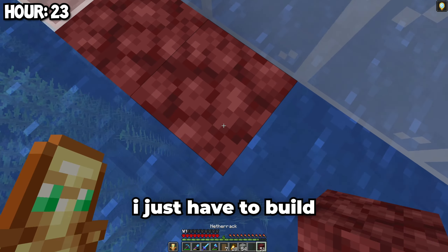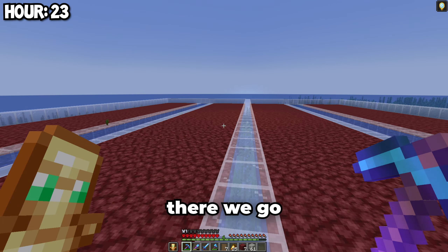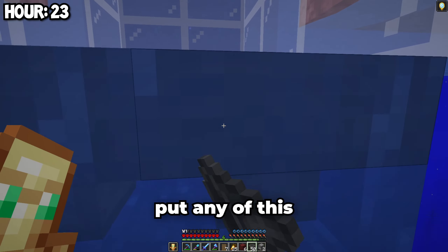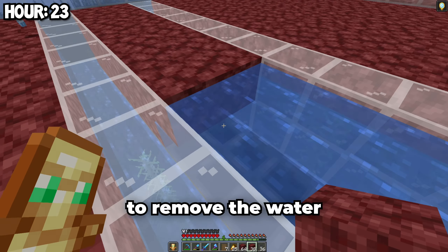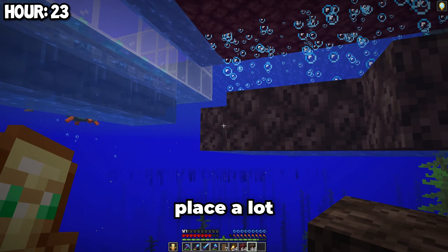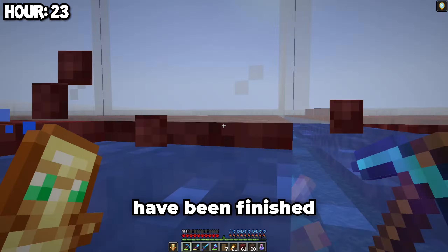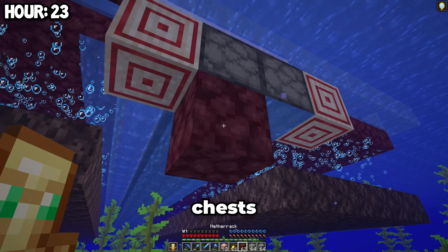Now that I'm done with the outline, I just have to build some platforms. Now I'm gonna have to place a lot of hoppers — I'm not gonna show any of this in the video because of how painful this process is. Now I just have to remove the water on both sides. After that, I need to place some campfires so the guardians won't get too cold. I have to place a lot of soul sand now — all four of the soul sand platforms have been finished. Now I have to start making the sorting system so the items will be transported into the chests.